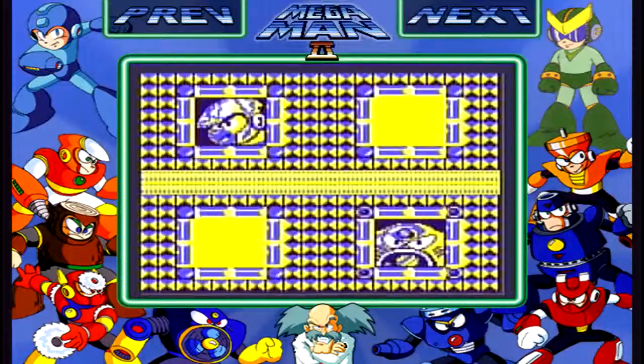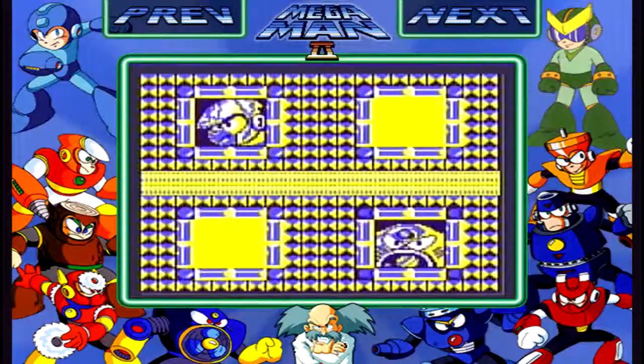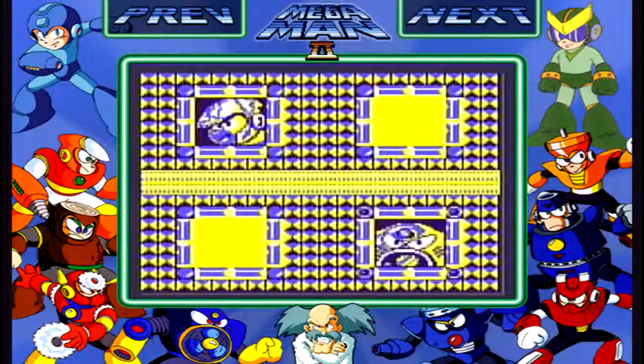Airman is a robot master created by Dr. Wily specially for combat. Airman has his face in his torso instead of a head, a design said to be intimidating. Airman can generate powerful winds with the propeller in his torso to pull or push enemies, and can attack with small tornadoes with his air shooter. Airman dislikes the autumn season because the leaves get stuck in his fan.